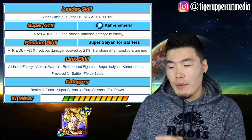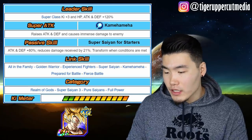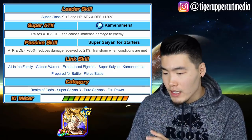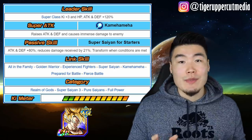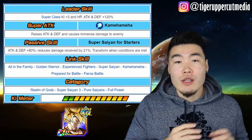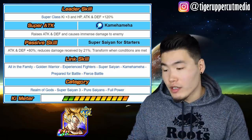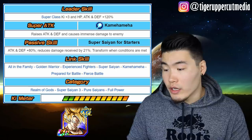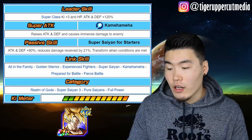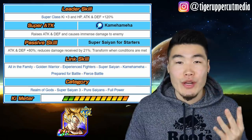His Super Attack is Kamehameha — he raises Attack and Defense every time he supers, with a 20% boost, and causes immense damage to the enemy. His passive is Super Saiyan for starters: Attack and Defense plus 80%, reduces damage received by 21%, and transforms when conditions are met — basically just the next turn. His links are All in the Family, Golden Warrior, Experienced Fighter, Super Saiyan, Kamehameha, Prepare for Battle, and Fierce Battle. He has 4 categories: Realm of Gods, Super Saiyan 3, Pure Saiyans, and Full Power.